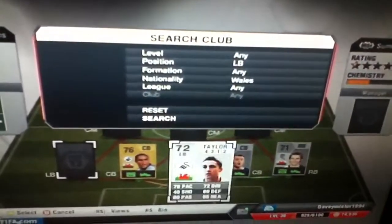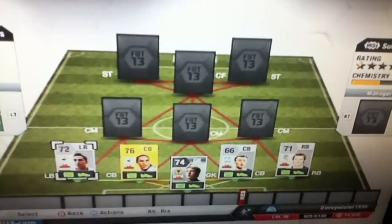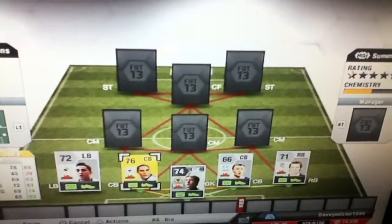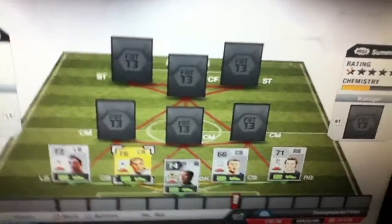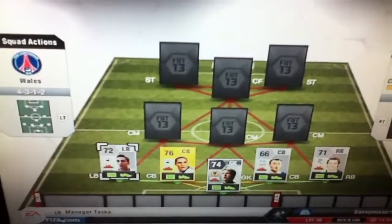Moving on to the left-back, it's Taylor, who also plays for Swansea. You get good chemistry if you play Taylor and Williams on the same side — you'll get a chemistry boost because they can link up, since they both play for Swansea of course.